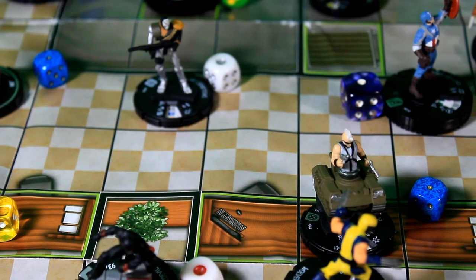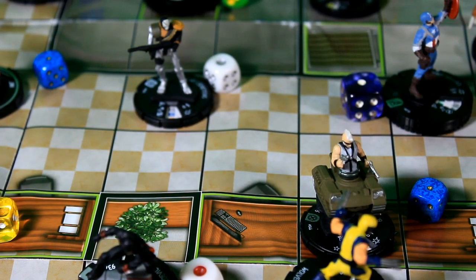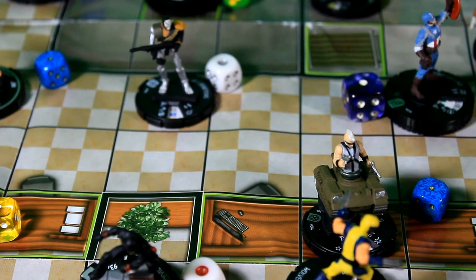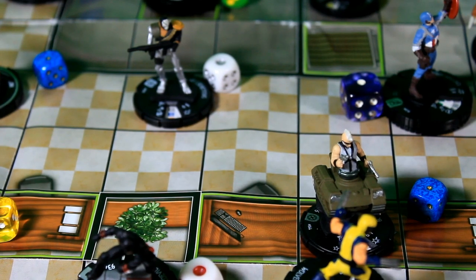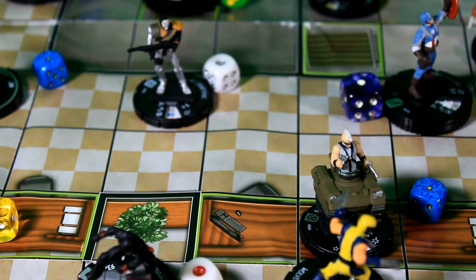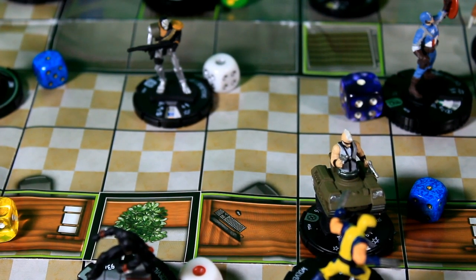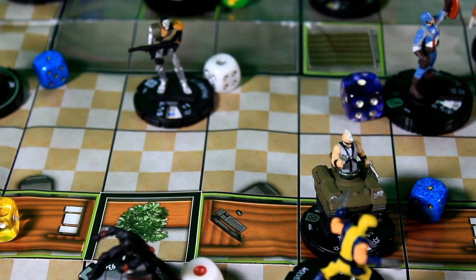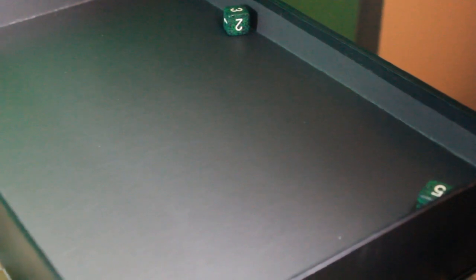The next figure to go is Skull Buster. He also has Indomitable and is going to attack Bone Breaker, who has Invulnerability. Daredevil previously outwitted Indomitable, so Bone Breaker still has Invulnerability — but Skull Buster has Psychic Blast. It's a 10 on an 18 for 3 damage. He rolls a 3 and a 5 — that's going to hit for 3 damage.